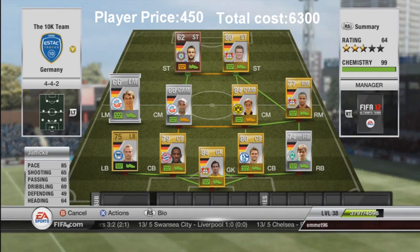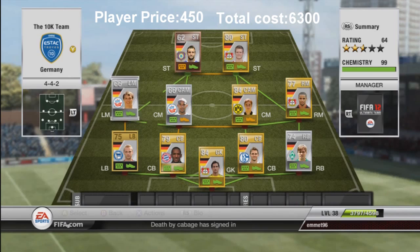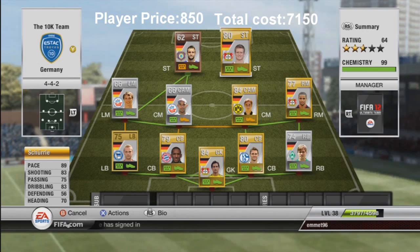At left mid we have Janecka with 85 pace, 65 shooting, and 69 dribbling. He likes to go down the left wing. He cut inside a few times, set up two or three goals, and scored one really nice goal himself after a run from left back following a corner. He's a really fun player to have, nice and strong on the ball — doesn't lose it easily. He only cost me 450 coins and he's a great player.